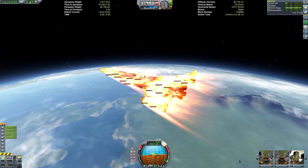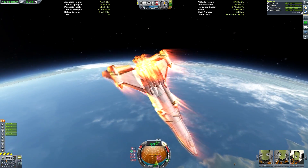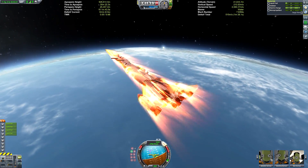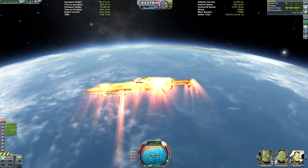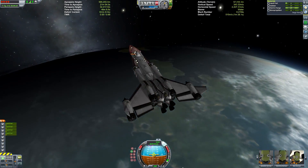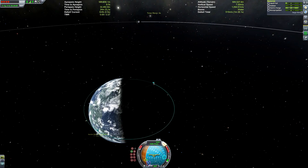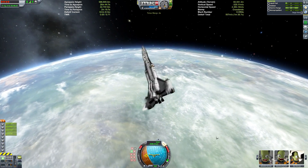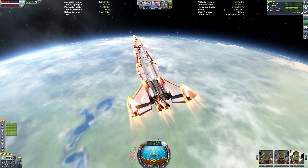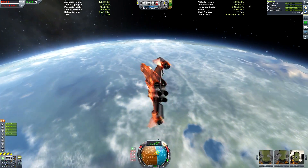We're fairly low in the atmosphere now and our apoapsis is relatively low at this point. We can do a few little rolls to force our apoapsis down very quickly by generating lots of air resistance, then just try to keep that at bay and not force our apoapsis down too much while keeping our periapsis at a reasonably high altitude. We can do some rolls and then cruise along at prograde so we don't overdo it.